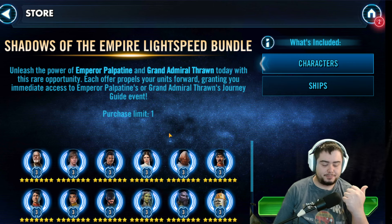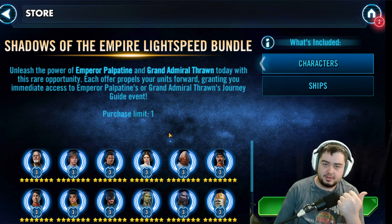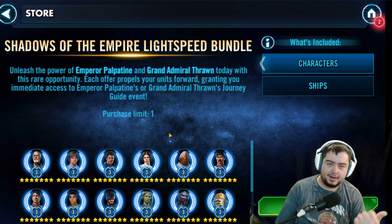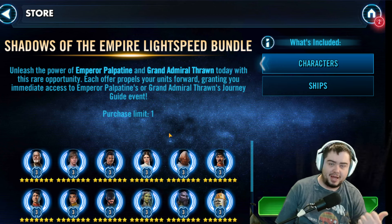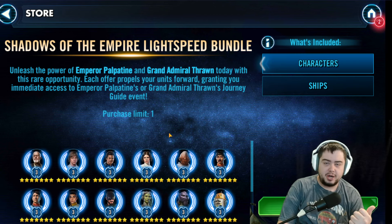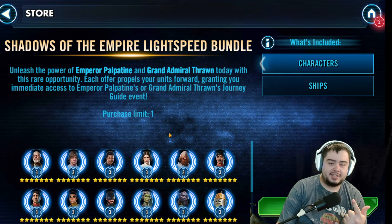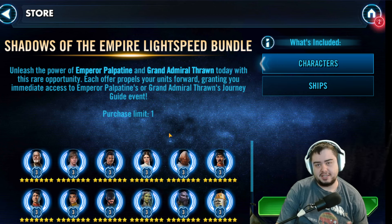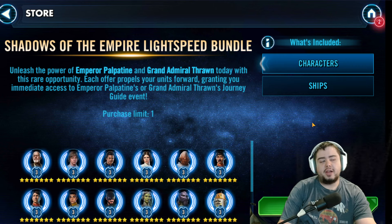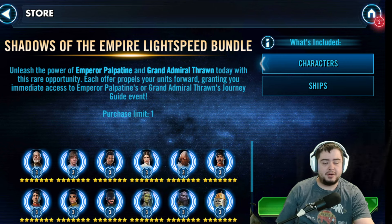You get a meta-ready team with Starkiller — because you probably already have an Emperor Palpatine lying around. You get Starkiller, you get Mara Jade from the pack, then you're getting Old Ben from the other bundle to throw on that team. All you need is a Light Side Ufu and you're good to go taking down GGLs. On the Shadows of the Empire side, you also get a meta-ready Phoenix team, a solid fleet you can throw on defense, and a start towards a lot of good things. The $10 for this one is by far worth it — it's one of the most worth-it Lightspeed Bundles out there.